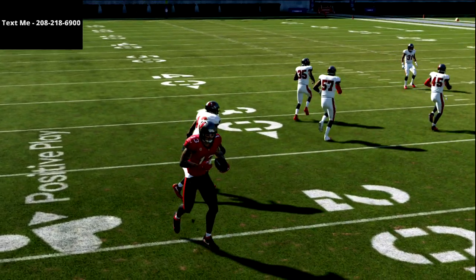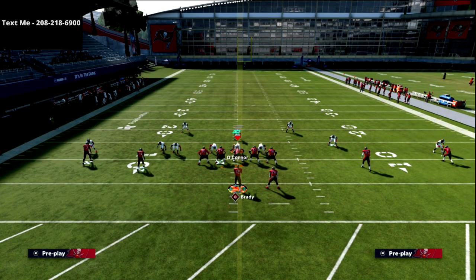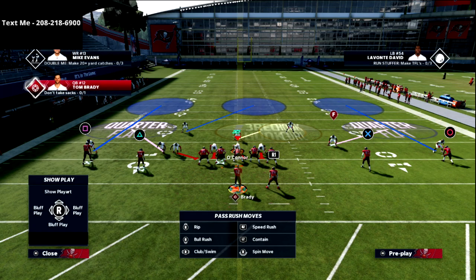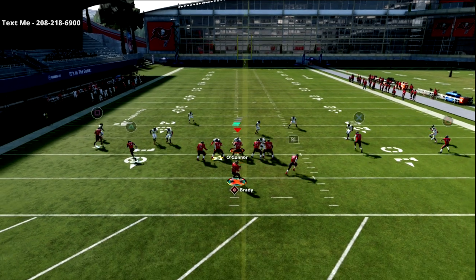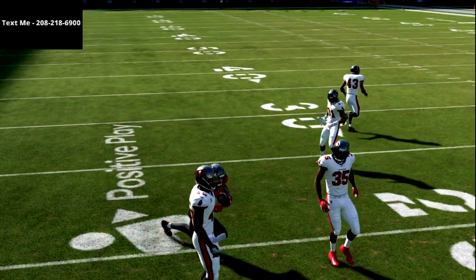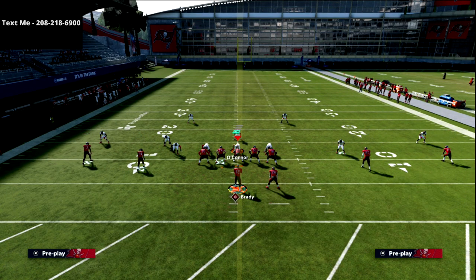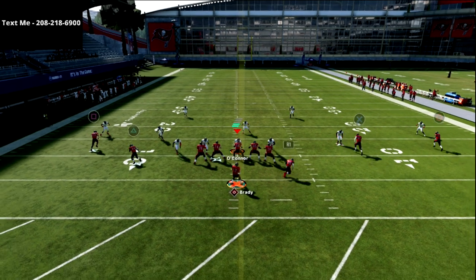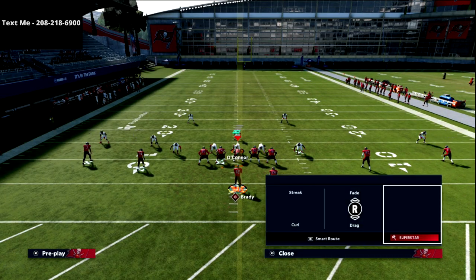That curl flat zone gets pulled out - that's what I'm trying to show. We also test the quarter flats: Cover 4 Show 2 basically recreates a Cover 3, and the quarter flat gets pulled out while our curl route opens up. So what we just experienced is that the zone that can give the curl route the most trouble in Madden is a seam flat zone with a 10-yard drop on it. Without that 10-yard drop it won't matter. Now let me shift to Cover 2 - the yellow zone doesn't get out there and we can pop that for an easy read.